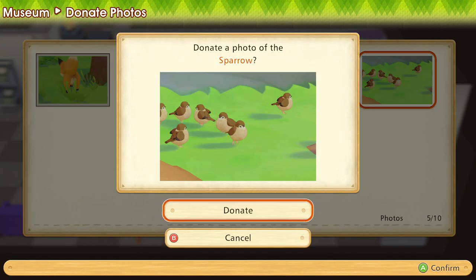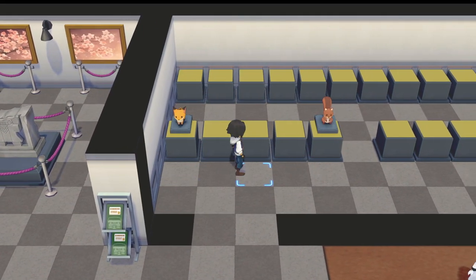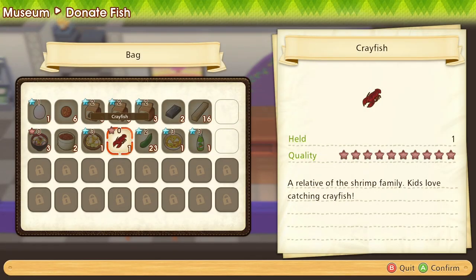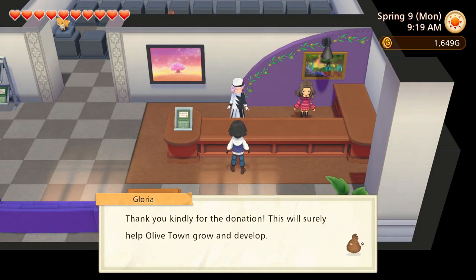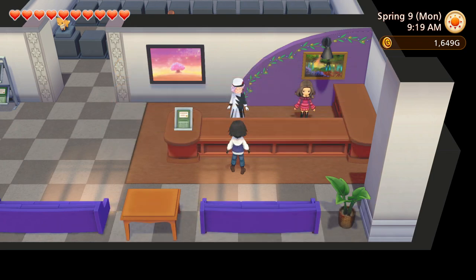Oh, have I not donated a Sparrow picture? I could have sworn I donated this. I think I took it near the end of an episode and just didn't remember the week after. Have a Sparrow — this isn't the mammal shelf, let's take it over here. And then let's donate that crayfish. Pretty sure it's pronounced crawfish — I've always pronounced it crawfish. There's nothing else I can donate, right? Apparently chickens are not animals. Okay.